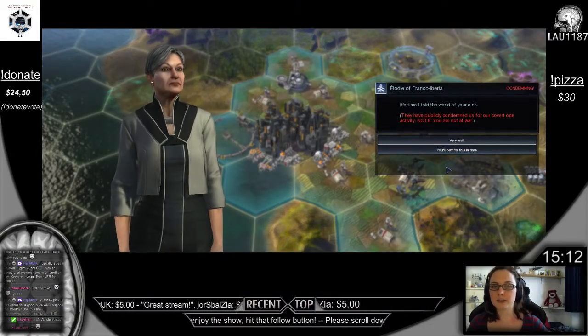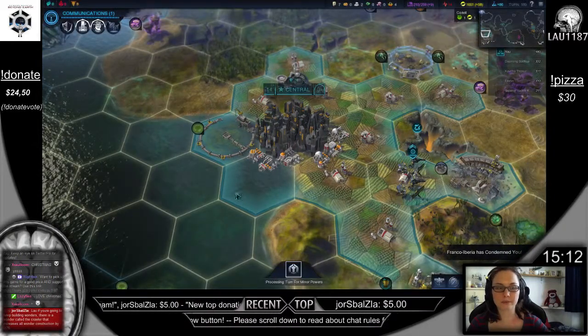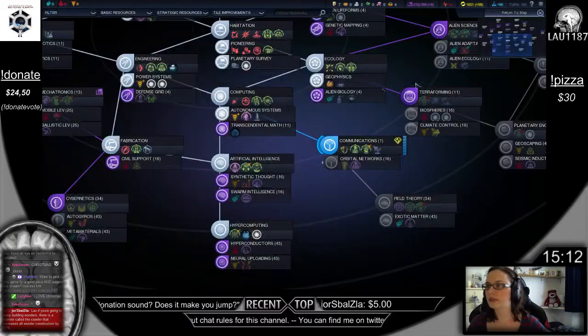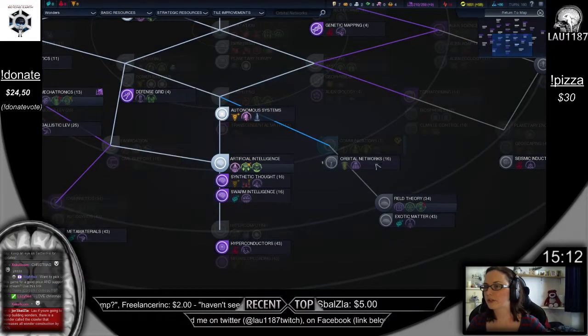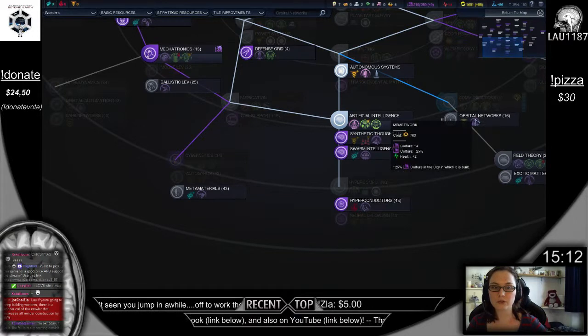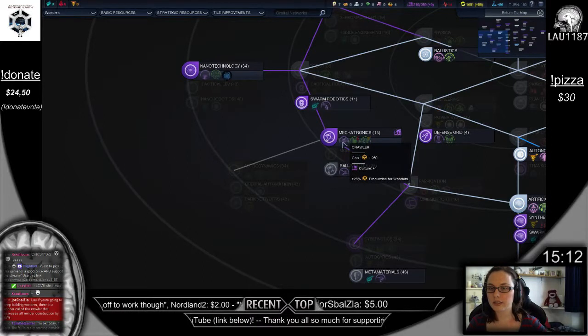They are condemning me as well. Very well. They are quite close to me, though. Now, if you're going to keep building wonders, there is a wonder called the Crawler that increases all wonder construction by 25%. That's a good one. Shall I look it up? Wanderers... Sanusure... White Geist... minus 15% culture cost for virtue? That's quite good. Memetwork — more culture. Crawler. Megatronics — that's good. I'll go for that soon. Thanks for pointing that out.